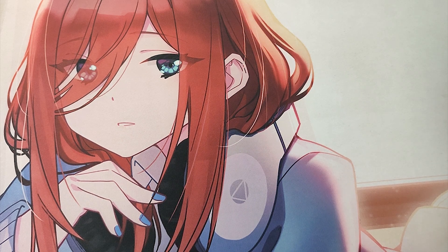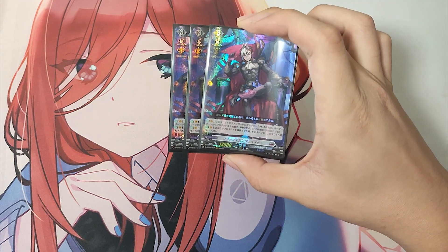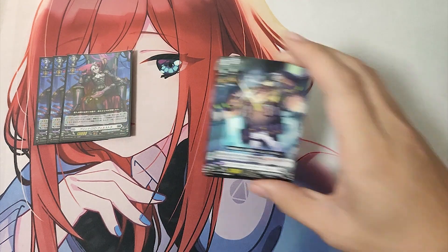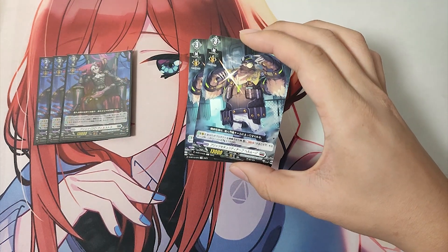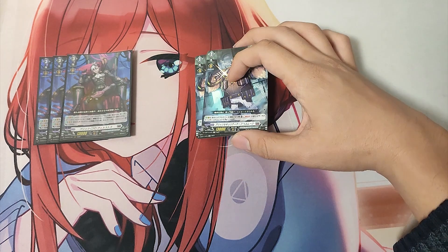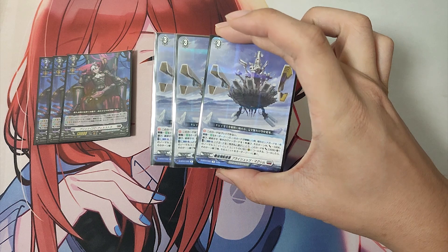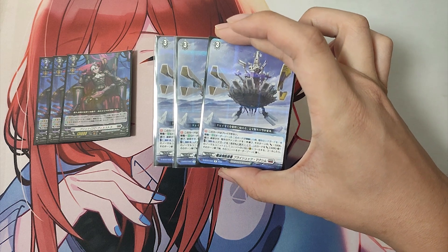And now for the Grade 3 lineup. For the Grade 3s in this deck we are playing: 3 Grade 3, Blitz CEO Wellstra; 2 Grade 3, Blitz Security Chief Harem Z; and 3 Grade 3 Set Order Product, Mobile Fortress Obliteration Fryschutz Maximum.